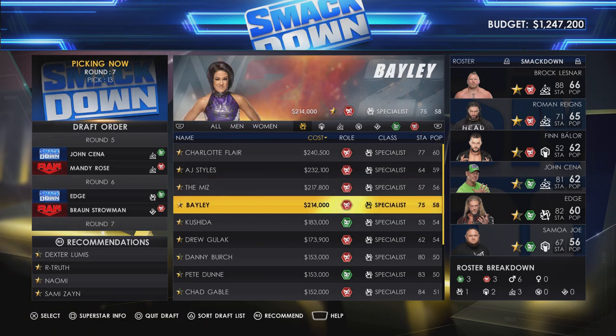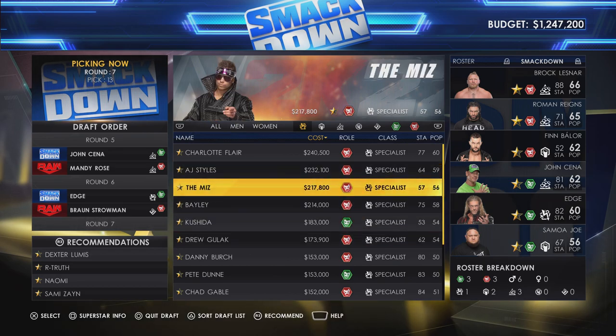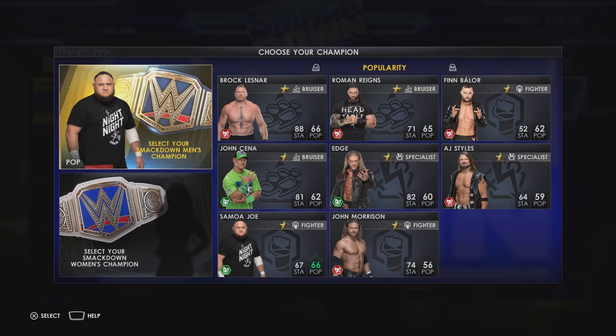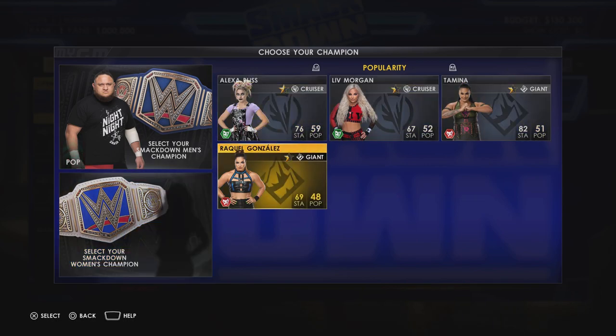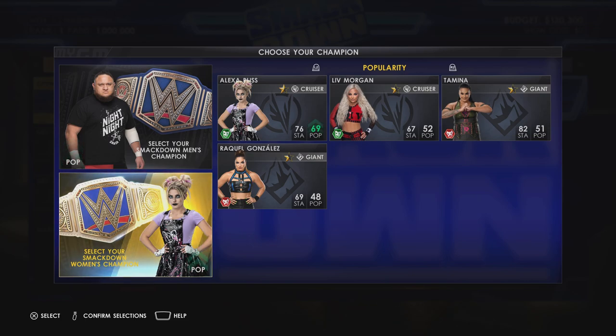When looking at which specialist you want, remember whether they're a heel or a fan favourite and pair them accordingly to bring up the ratings. When choosing your champion, bear in mind the matchup — if you pick Samoan Joe he goes up 10 in popularity, making a great matchup for Roman Reigns. You can do the same for the SmackDown Women's Championship: choose someone lower you want to push up. I'm going to put the Tag Team Championship on the line in coming weeks, using Alexa Bliss for her higher star power and popularity rating.